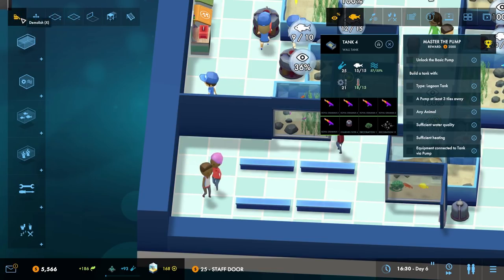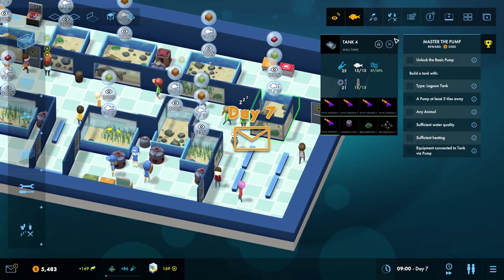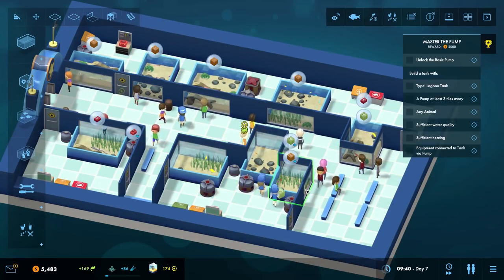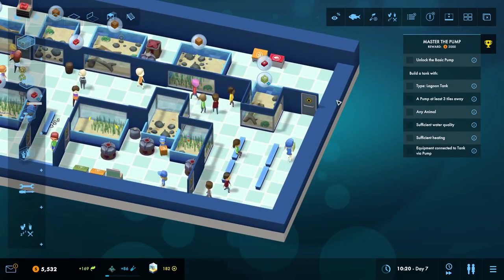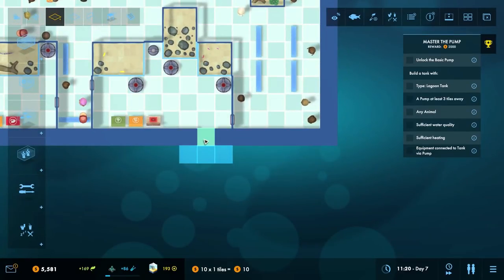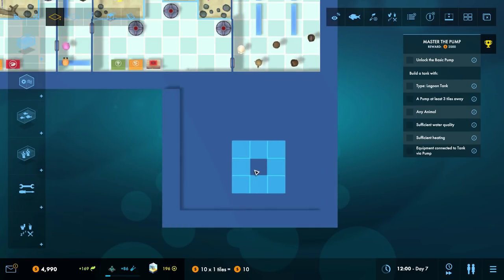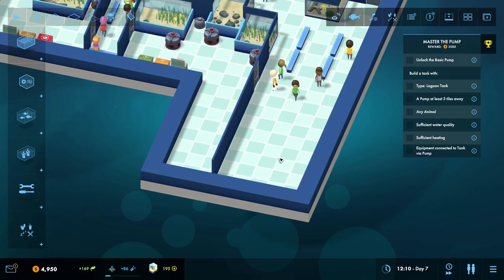We need to research a basic pump — feels like we should have done that earlier. Let's get a door in just there — that makes things a bit easier. Now we need to figure out where to build this pump arrangement. Look at that person — they are in love with those fish! Let's get rid of these overlay boxes. An awful lot of fish need food — get on with feeding the fish, please. There's no staff available — I would like to employ another person but okay. Let's build across this way.